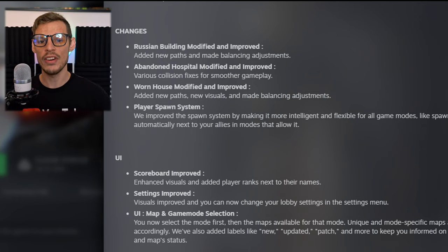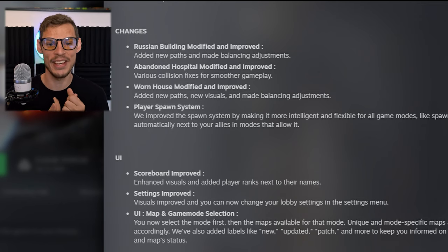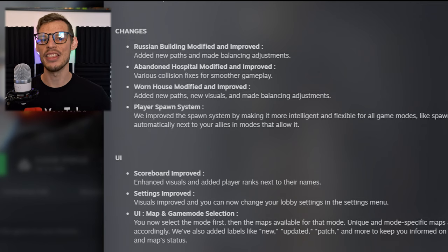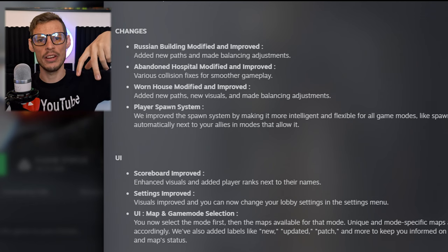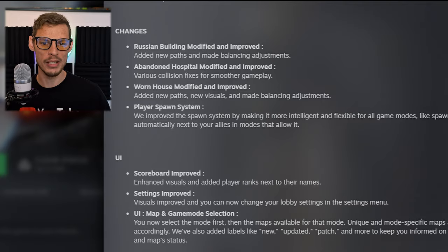On Wornhouse, they modified and improved by adding new paths, new visuals, and made balancing adjustments — which I'm pretty sure you're going to be able to see the difference there. With the player spawn system, they made it more flexible, and with certain game modes you can spawn next to each other, whereas you wouldn't normally be able to.